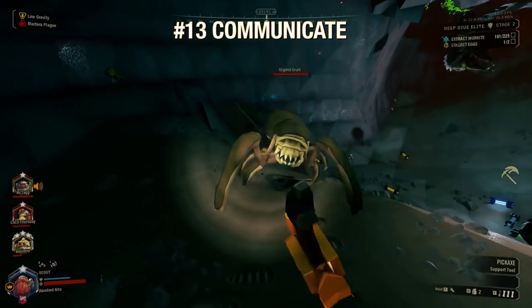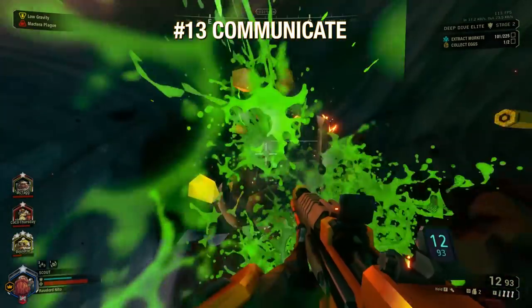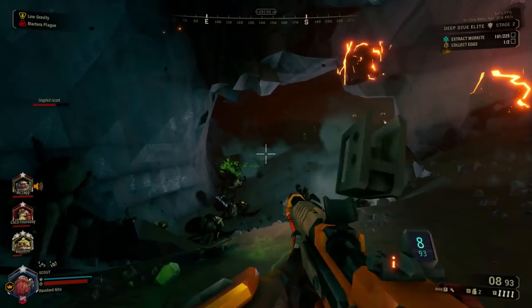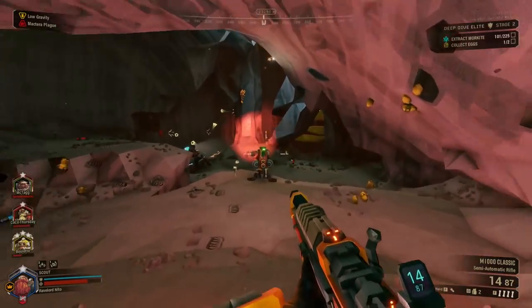Use voice chat and text chat often to help your fellow miners — this can be to call out dangers, ask for help, or make sure everyone's on the same page before you start something. Communication is paramount in this game, especially on the higher difficulties.